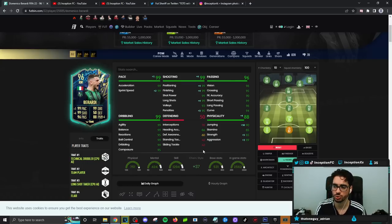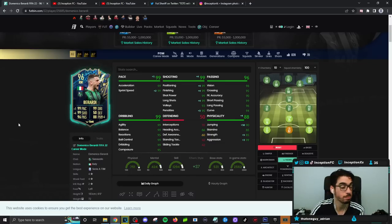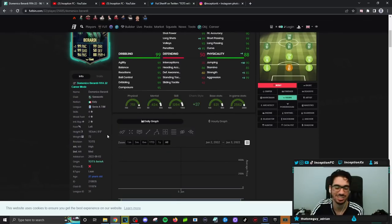Passing on the card is also going to be in a fantastic area, considering the fact that he has the four-star weak foot at a 95 for composure. Definitely very excited about that. This card has been improved massively in the dribbling department, considering the fact that he's a six-foot-tall player at a lean body type.